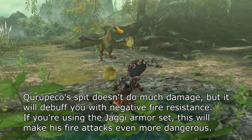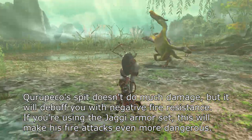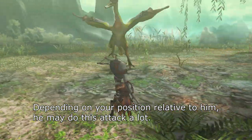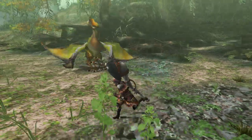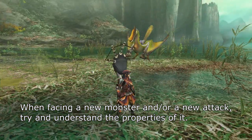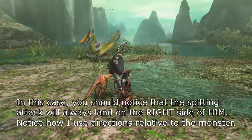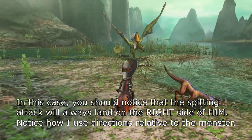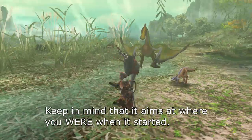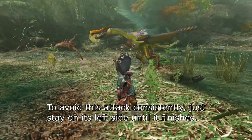Kuropeko's spit doesn't do much damage, but it will debuff you with negative fire resistance. If you're using the Jaggy Armor set, this will make his fire attacks even more dangerous. Depending on your position relative to him, he may do this attack a lot. When facing a new monster or a new attack, try and understand the properties of it. You should notice that the spitting attack will always land on the right side of him. The spitting attack can have a deceptively long range — keep in mind it aims at where you were when it started. To avoid this attack consistently, just stay on its left side until it finishes.